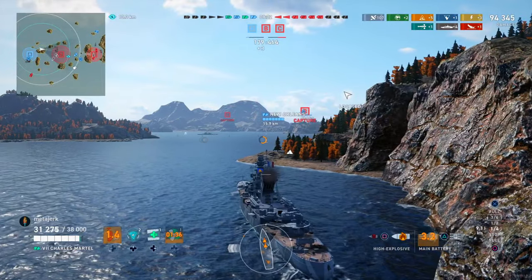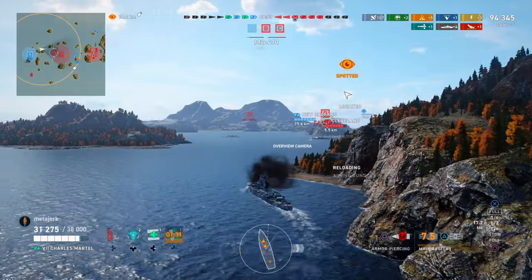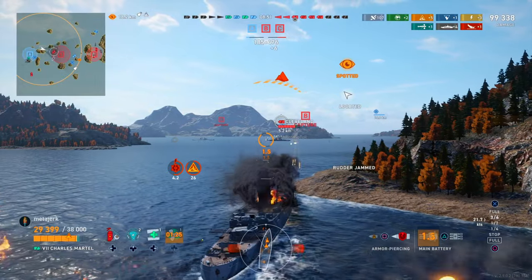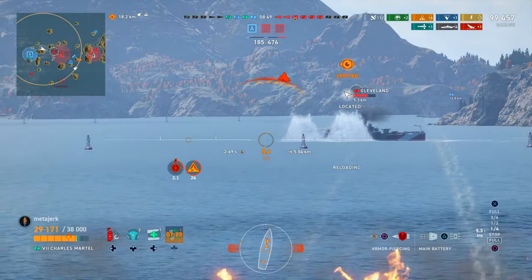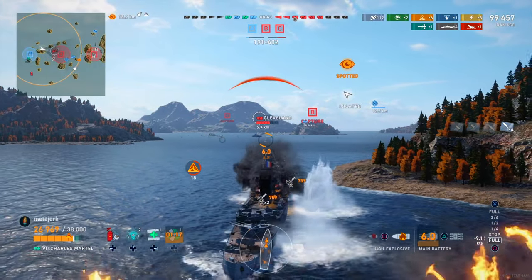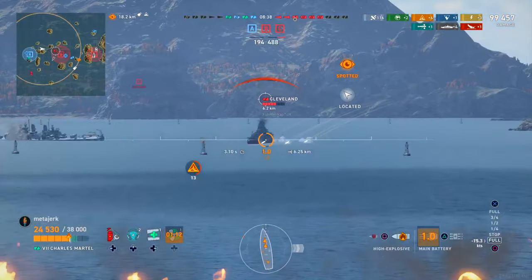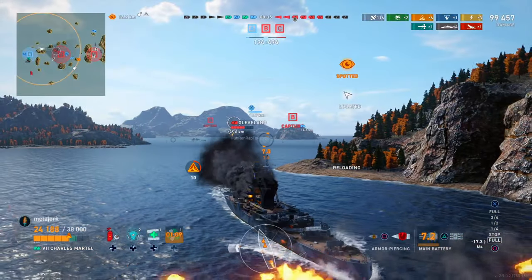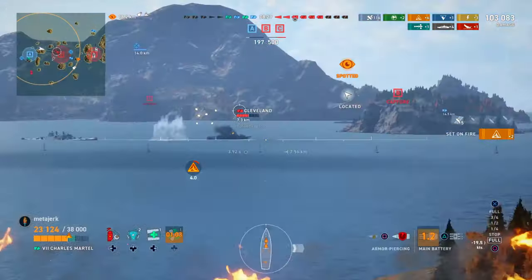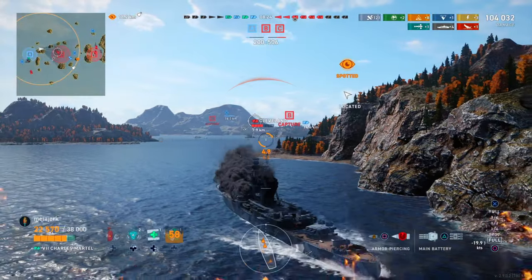Quick work, though that last shot had a weird delay. Now we can see how the Chuck deals with the HE spam of the Cleveland. It's true the Cleveland will out-DPM the Chuck, but to do that they will need all their guns firing at me, and as we've seen against the Chuck's AP, that is a very risky proposition. This Cleveland is playing it pretty smart, and you can see I'm actively changing my shell types in anticipation of the move they're going to make. But their greed ends up getting the best of them as they go in for the turn, and I get the shot off — that should ruin them.